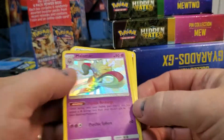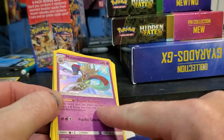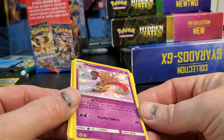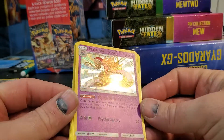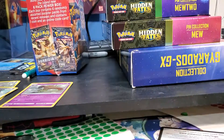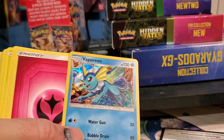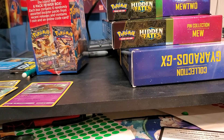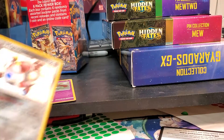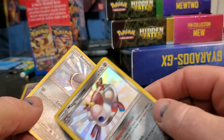Here we go - Malamar from the tin and it's got the texture all over the card. My regular holo in that pack was just that. So this is all we get out of 10. The pull rates have always been crap. This is the super shiny - I think this is the newer stuff - and this one's got the texture.